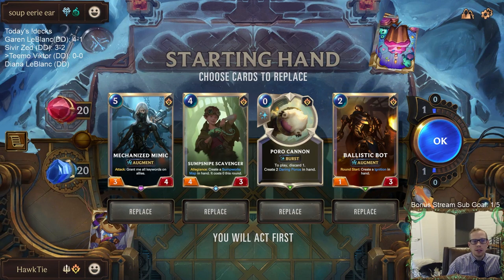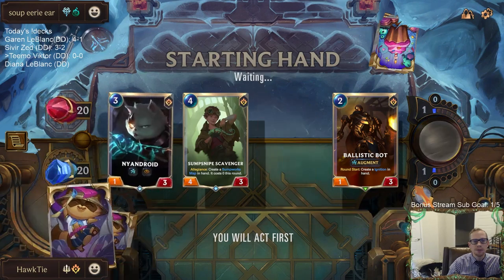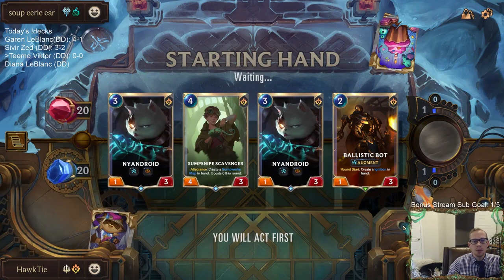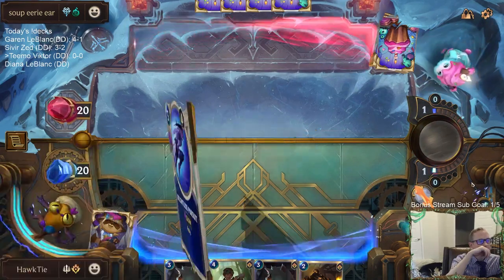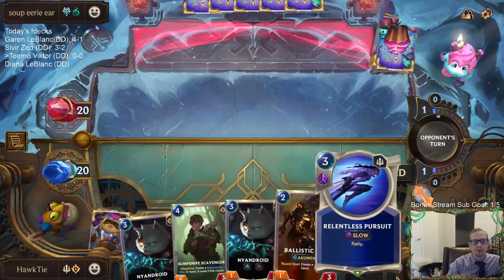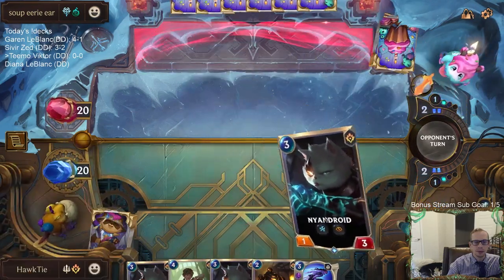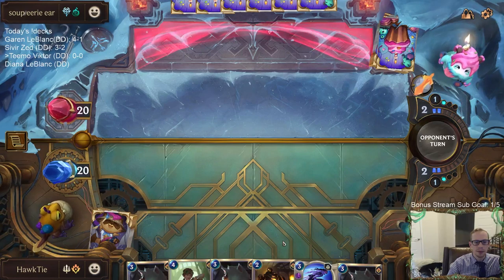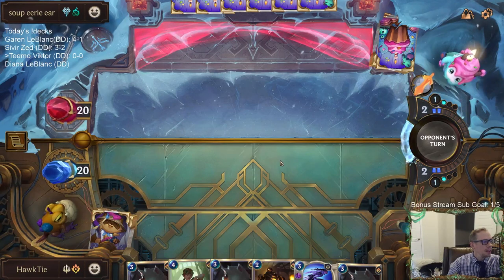Lissandra Trundle - do I want to keep Mechanized Mimic? Yeah, we'll discard these two. The Poro Cannon would have been good - maybe I should have kept it. We'd discard it in ignition and get two Daring Poros, especially with having Nandroid. I wish I would have kept it. Trips Nandroid - definitely wish I had that Daring Poro or the Poro Cannon right about now.